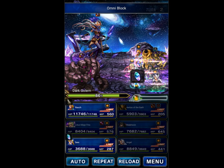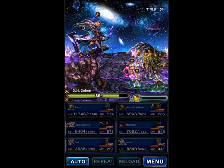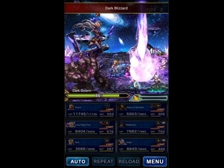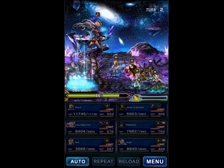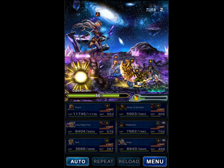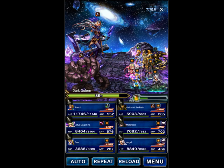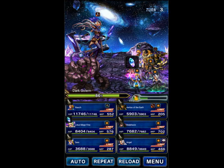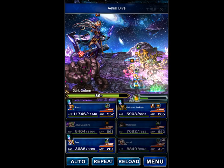We're going to go ahead and Omniblock for the break immunity. Sarra is going to just Retreat Command every turn, and Bosch will just Magic Cover again. The Charm should wear off on Fina this round, so she can finally start pitching in. Fina's Charm has worn off, so she's going to go ahead and start doing Charm Resistance so that doesn't happen again. Now we're going to chain on Dark Golem again.